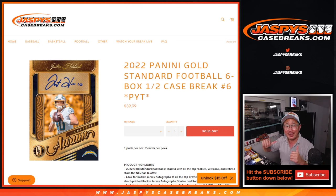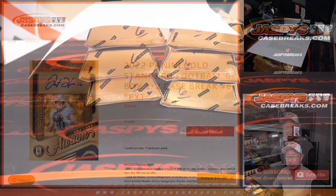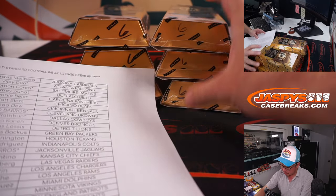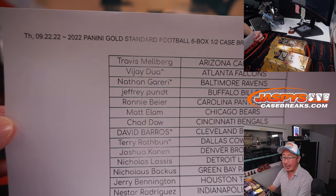Hi everyone, I'm Joe for jazbeescasebreaks.com and that is 2022 Panini Gold Standard Football, 6 box half case pick your team — that's number 6. Remember that's the second half of the case; we marked those 6 right here. Big thanks to everybody here for making it happen.